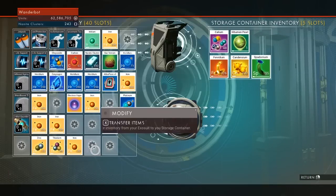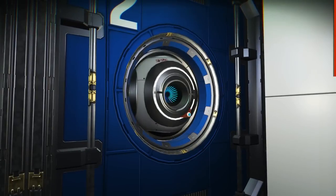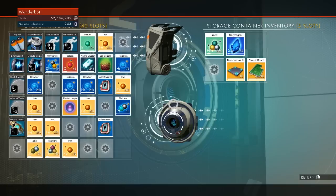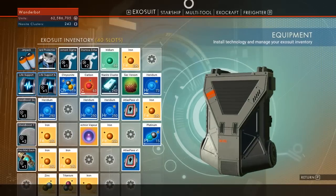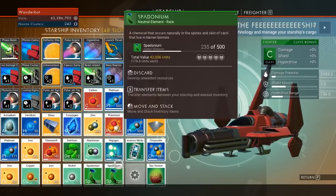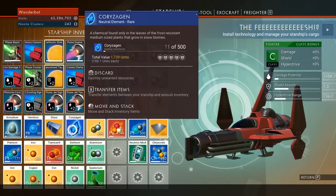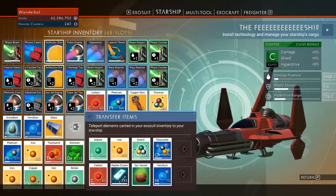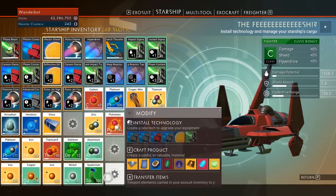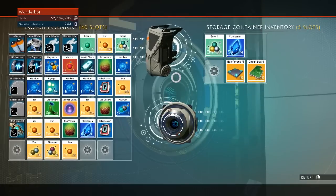Let's see, Spadonium. I want to collect an amount of this stuff just so if my base does get nuked again I can get all my resources back, no problem. We also had a bunch of emerald there. Let's check the starship — we've got a fair bit here too. Let's grab the emerald, the Spadonium, and I can get rid of the sack venom too. Let's see anything else sitting around in here that I don't particularly need — not really, we'll figure it out.